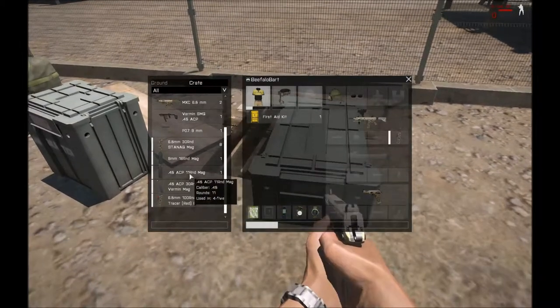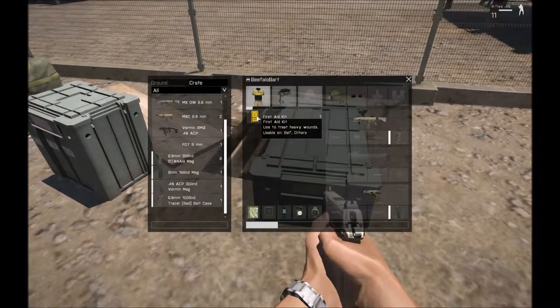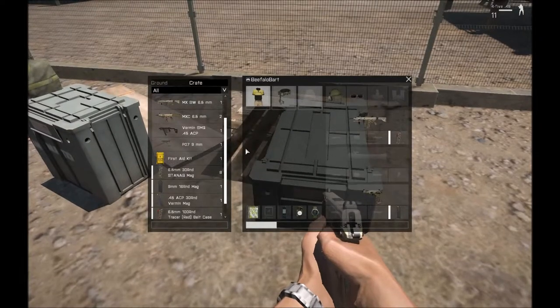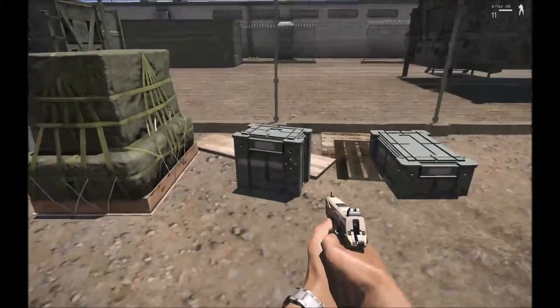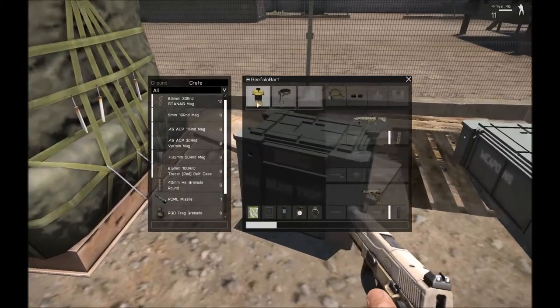I'm going to take the light machine gun. It's probably not going to be the most accurate for shooting in a competition, but it's got a good ammo capacity with 100 rounds. Plus I want to use a tracer with it so you can actually see the rounds going down range for the longer range targets.